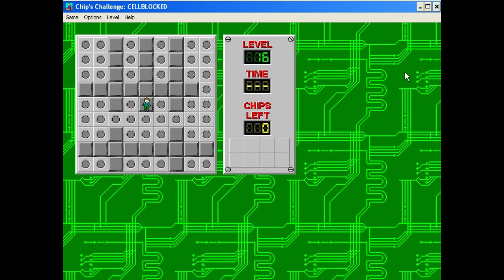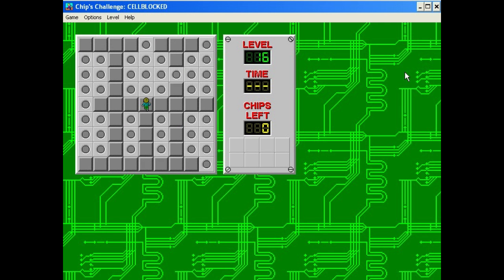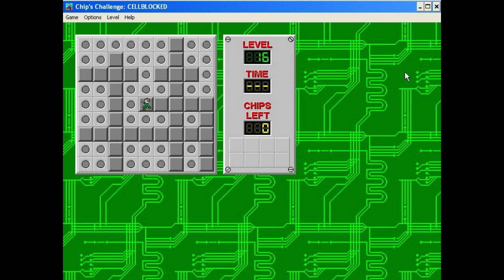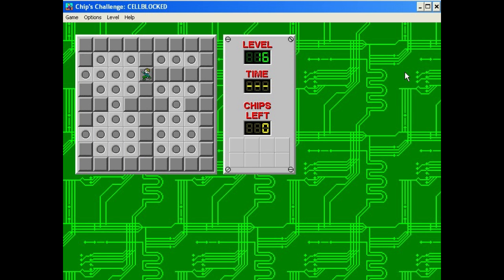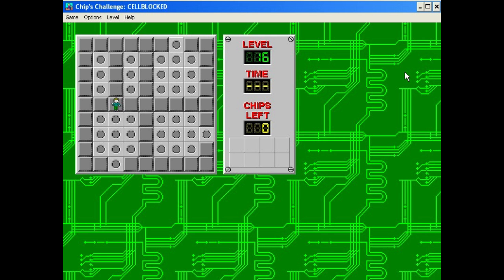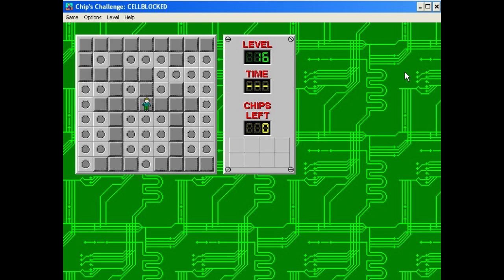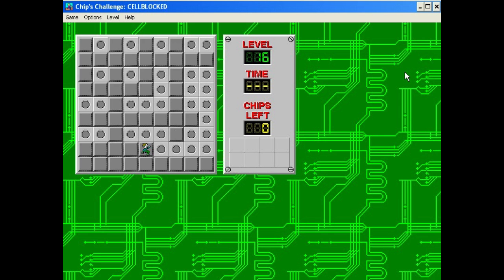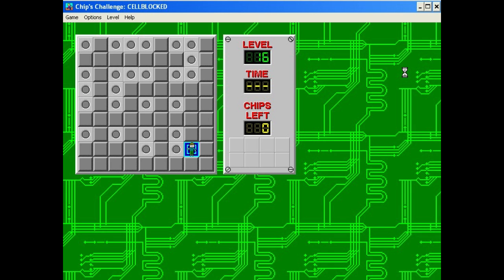Yeah, this way. There we go. That's also a visual difference between the Atari version and this version. In the Atari version, it doesn't turn into a block — the one you're on — until you leave the block. So I wouldn't be standing on a wall. Basically it's just a small visual thing.